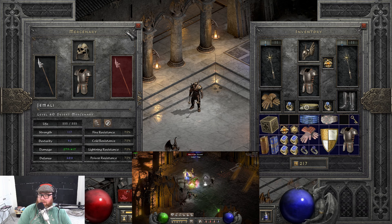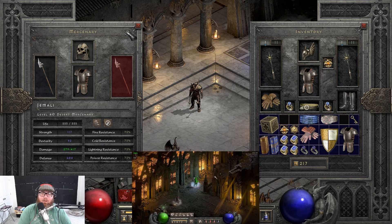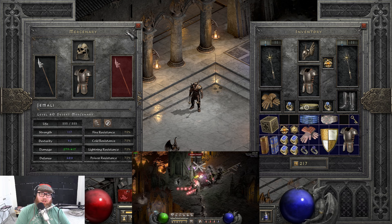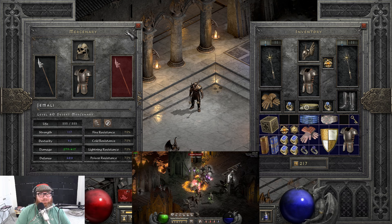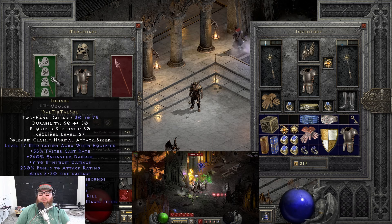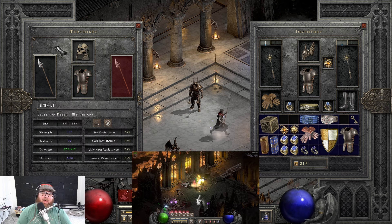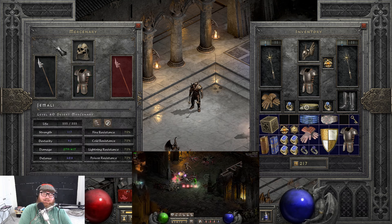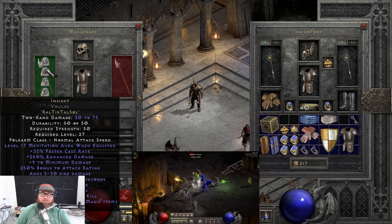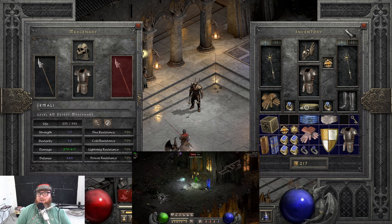Now as far as synergizing with this particular build, I feel like Blessed Aim and the Might Mercenary from Act 2 actually work really well. A close third is the Holy Freeze Mercenary, and then you can think about trying different ones as you get farther into the mid-game with Act 5 Mercenaries. Just like the other Mercenaries we've gone through, we are working with the Wormskull Bonehelm, the Insight Runeword, as well as the Smoke Runeword for the armor. This will allow your Mercenary to have life leech as well as max resistances going into nightmare mode, and that sweet meditation aura in case you need it when swinging for long periods of time.